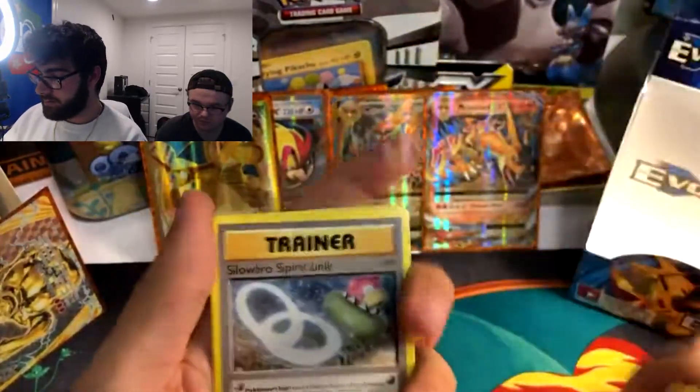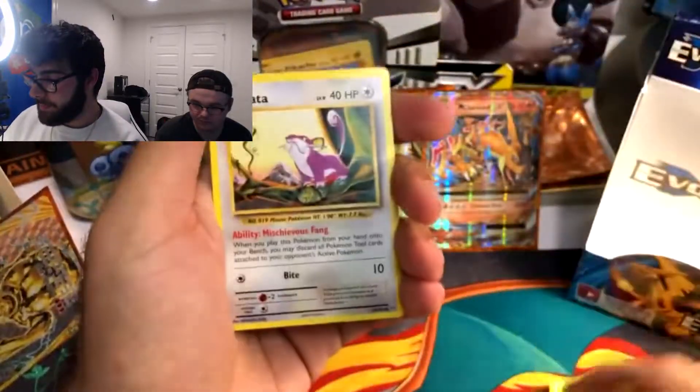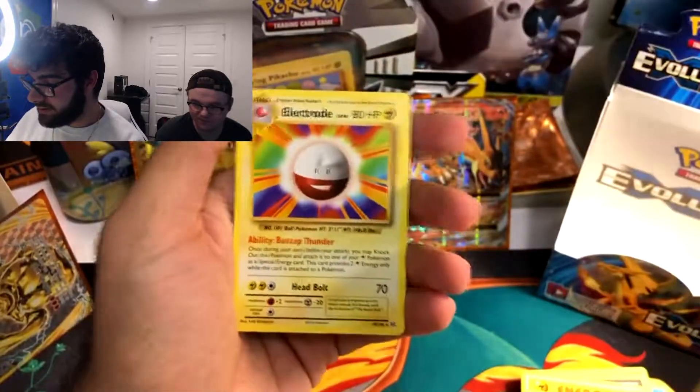Three to the front. Brock's Grit, Slowbro Spirit Link, Kakuna, Electric Energy, Caterpie, Ghastly, Diglett, Rattata. A Reverse Holo Charmeleon — I like that, that looks pretty sick. And Electrode.